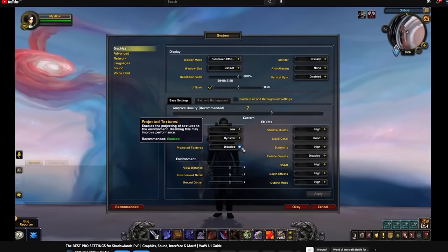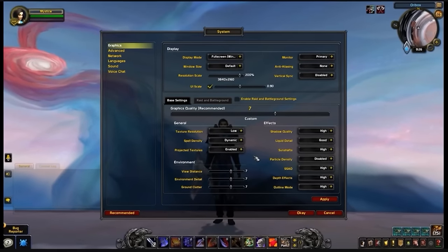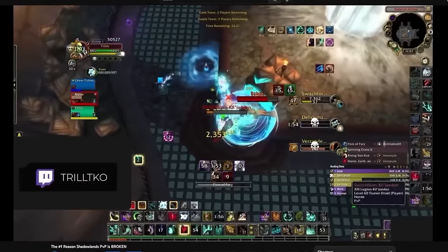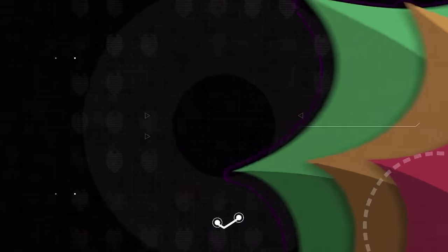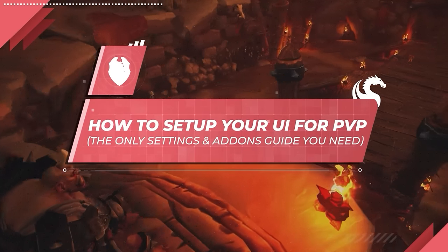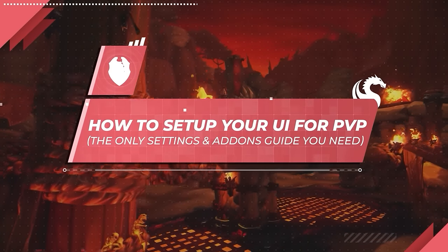It's been a little over 2 years since our last retail settings and addons guides, and much has changed in the move from Shadowlands to Dragonflight. Not only has the entire UI for the game been rebuilt from the ground up, but the way players build their UI for PvP has also changed. With the massive influx of ridiculous burst damage in seasons 1 and 2 of Shadowlands, the PvP community adapted and the era of weak auras was born. Today we're excited to bring you the only settings and addons guide you'll need for Dragonflight, walking you through step by step on how to set up your UI for PvP.